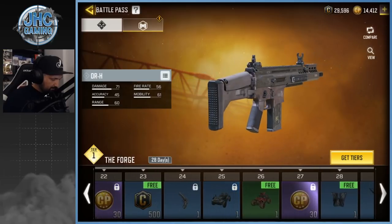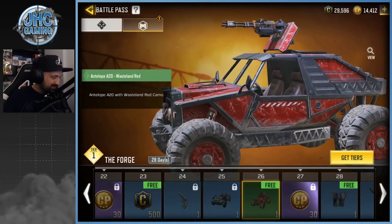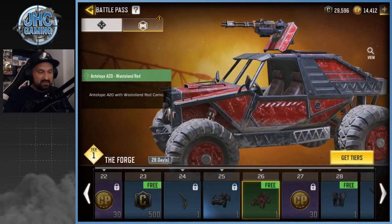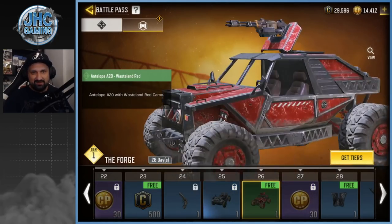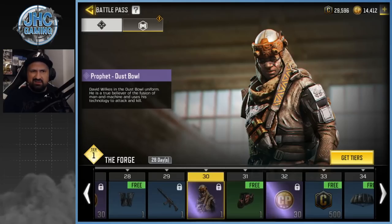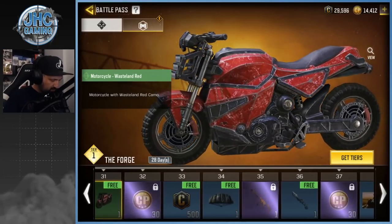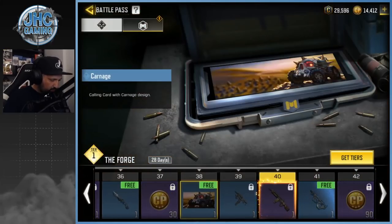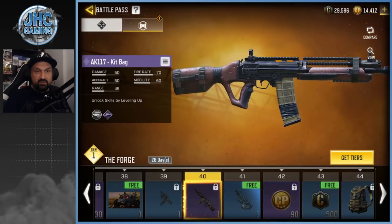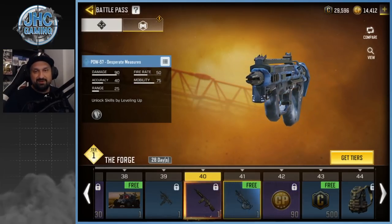Cannot wait to try the new AR. More credits to buy skins in the shop. There's a free Antelope skin called Wasteland Red — that one is nice, everyone gets it on the free pass, so we're gonna see a lot of that one. More free stuff: wingsuit and things. At tier 30 we get the Prophet Dustbolt — not my favorite soldier in the game. Another free vehicle skin: a motorcycle, that's awesome. Also a parachute and a knife. It's a decent free pass so far because of the vehicle skins.